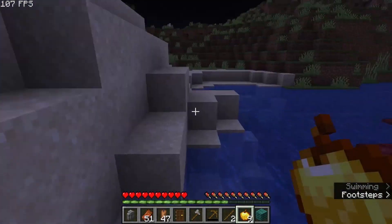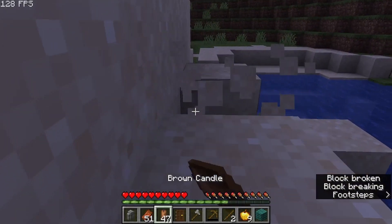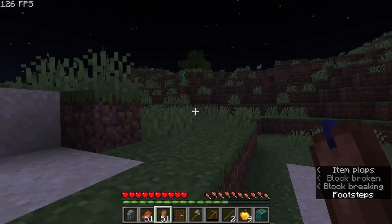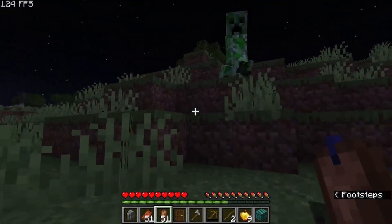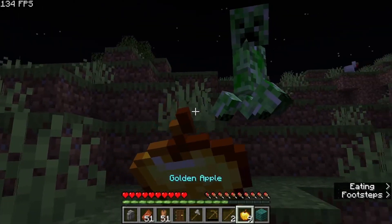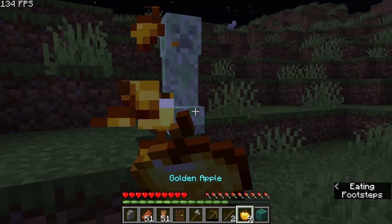What about the sand? Literally nothing. Grass — we already know what that drops. Oh hello, creeper!